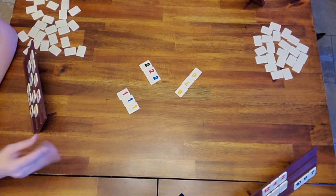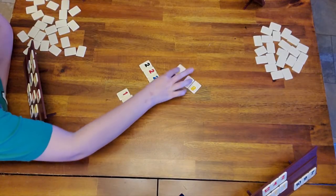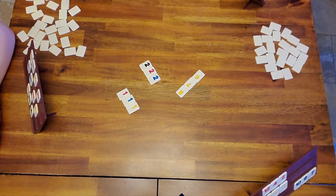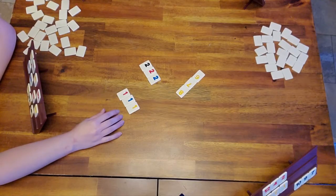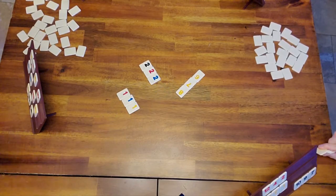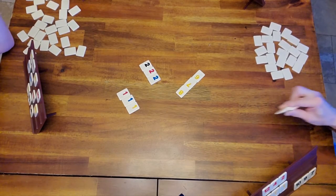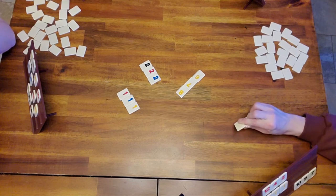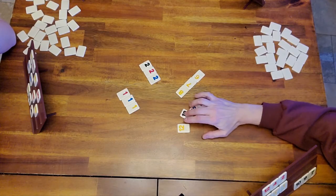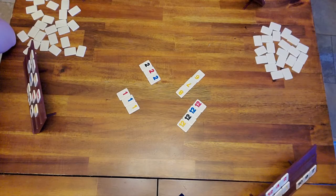Dad moved Lily's tile — it's a personal preference to have sets going one way and runs going the other way. Dad goes with his power move — two 48s. We should be keeping score but we're not competitive players, so we go with the first person out wins the game.